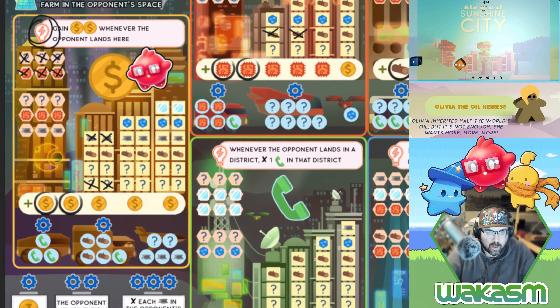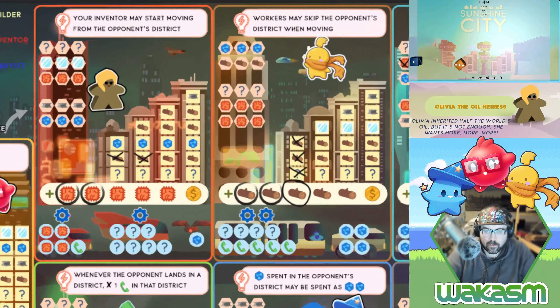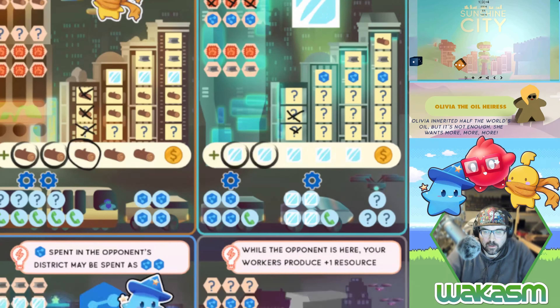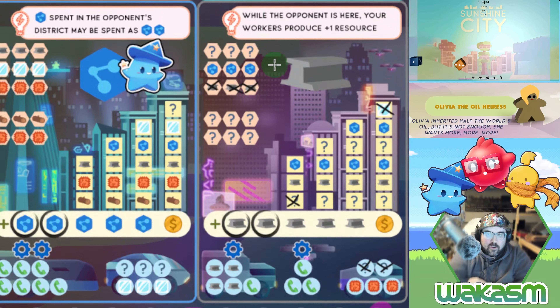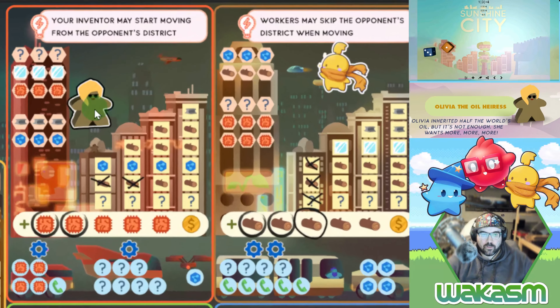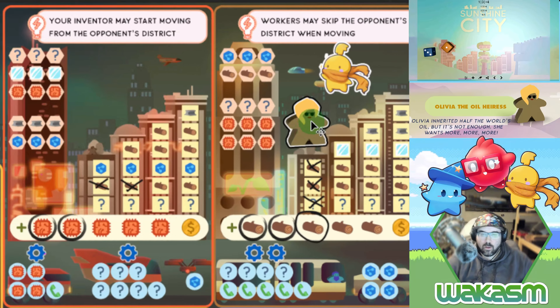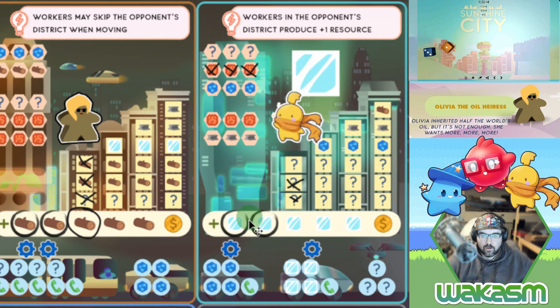Then we move the inventor three spaces, which gives us two wilds to use wherever we want. I'll split them and mark one here and one here — not sure if that's the smartest usage, but that's how we're going to do it. Same roll again, so Olivia creeps forward one space.